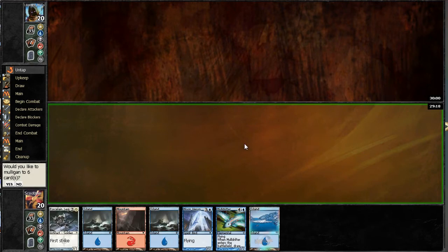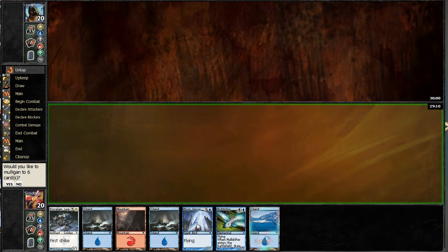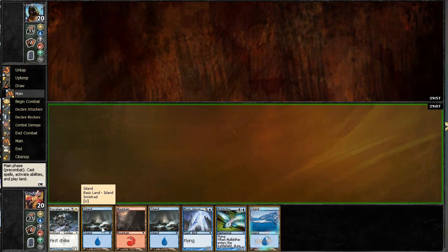I definitely want to play first. This hand's pretty keepable. I've got a defensive 2-drop, the best card in my deck, and a pretty aggressive 4-drop, so certainly not going to mulligan this. Leonard does not mulligan either.